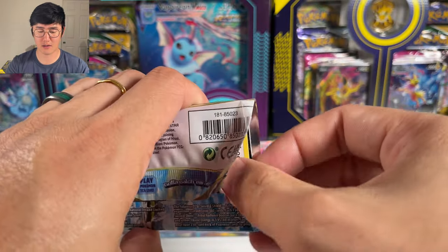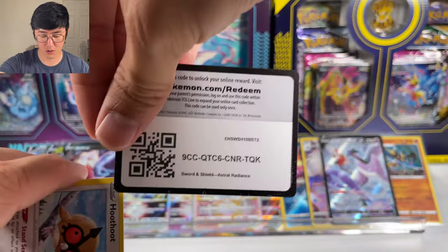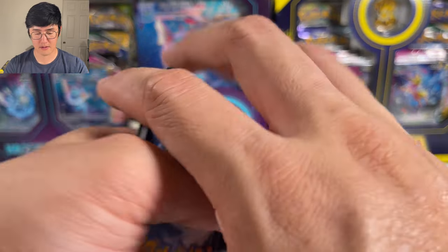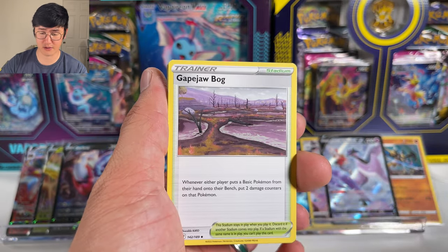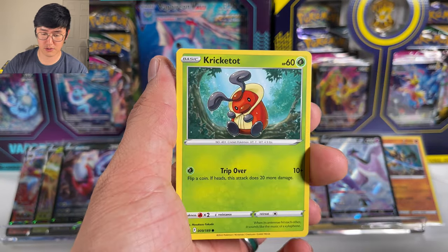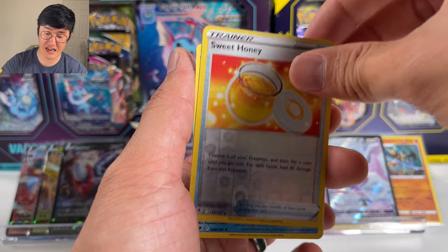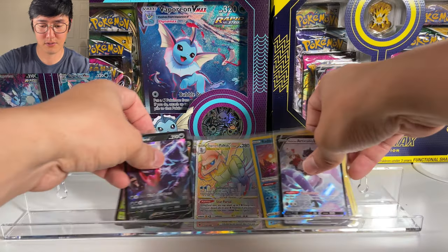Finally, the last pack. Can we get last-pack magic here? Fighting Energy, Togekiss — first time pulling that. Hoothoot, Stantler — definitely cards I remember. Scyther. Sweet Honey. And we end on a non-holographic Hisuian Avalugg.